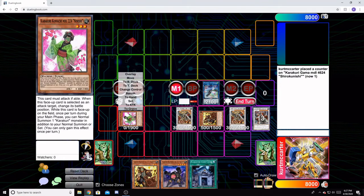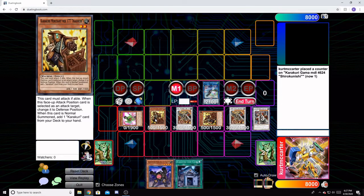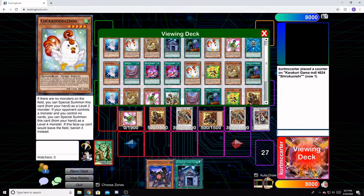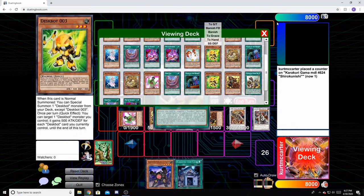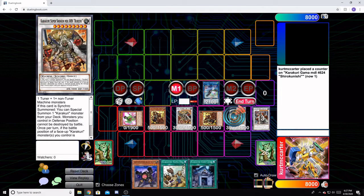We're going to use our additional Normal Summon gained from the Nishii to Normal Summon an Anishichi. We're going to use his effect to search for a copy of Karkur Gamma Oil. Next up, we overlay our two level nines — that's going to give us our True King of All Calamities.